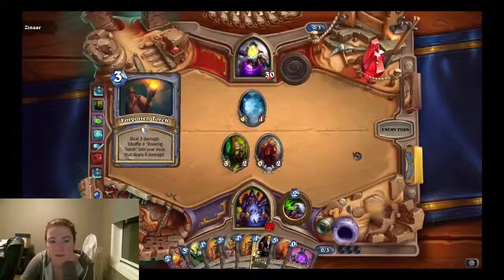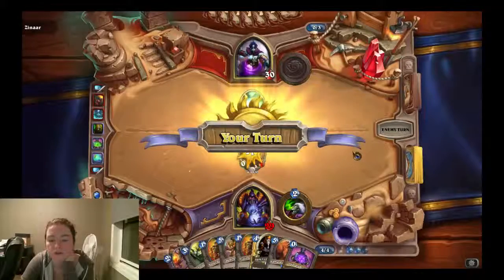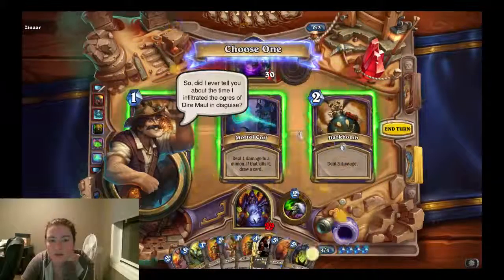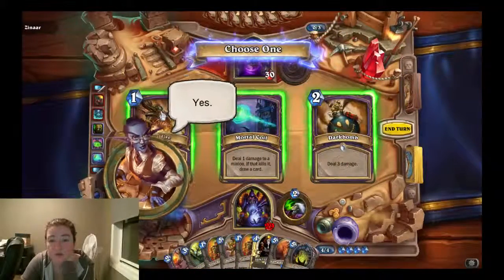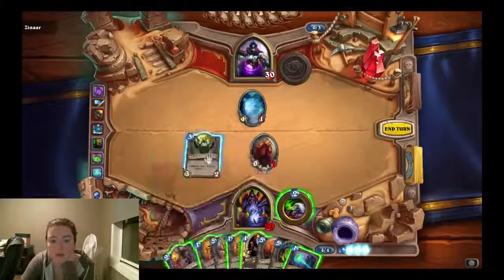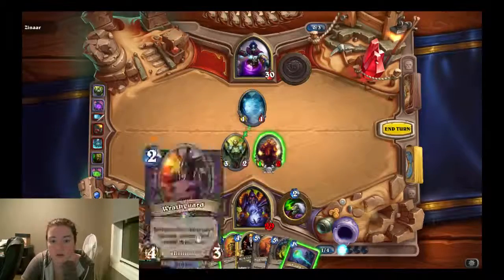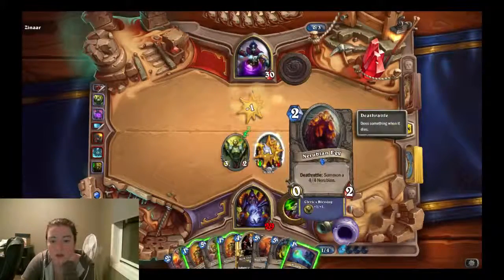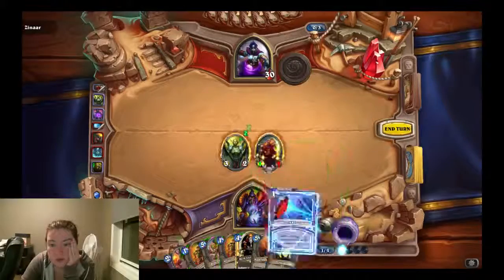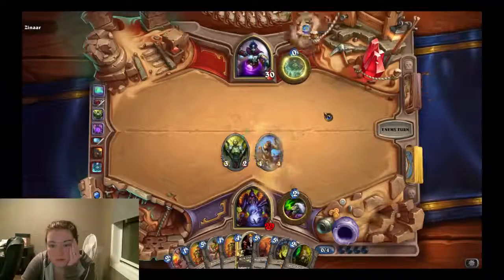I can discover a spell. He's using the torch — how dare you. Let's discover a spell: I got a mortal coil, a dark bomb, and a soul fire. I'm actually going to grab the other mortal coil. I messed that up so badly. Actually, yeah, let's do that. Nice. That actually worked out okay. Discover a spell — my hand is getting very full: one, two, three, four, five, six, seven. He used a roaring torch, you are rude.